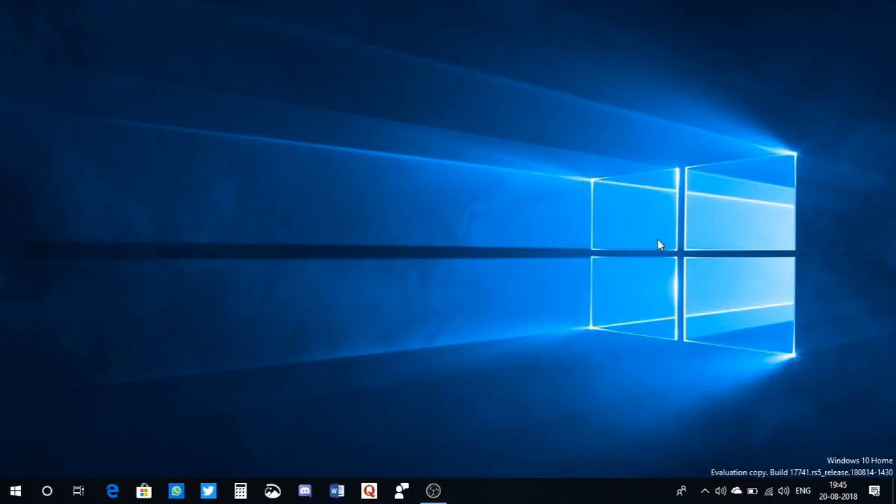I'm on build 17741, which is the latest Insider Preview build — 17741, RS5 release. My first pick is the Game Bar. Game Bar is now a kind of standalone app and you can launch it right from your Start menu. On the Windows 10 April Update, Game Bar was accessible only during gaming, but in RS5 you can access Game Bar whenever you want, and you have a lot more control within the app.